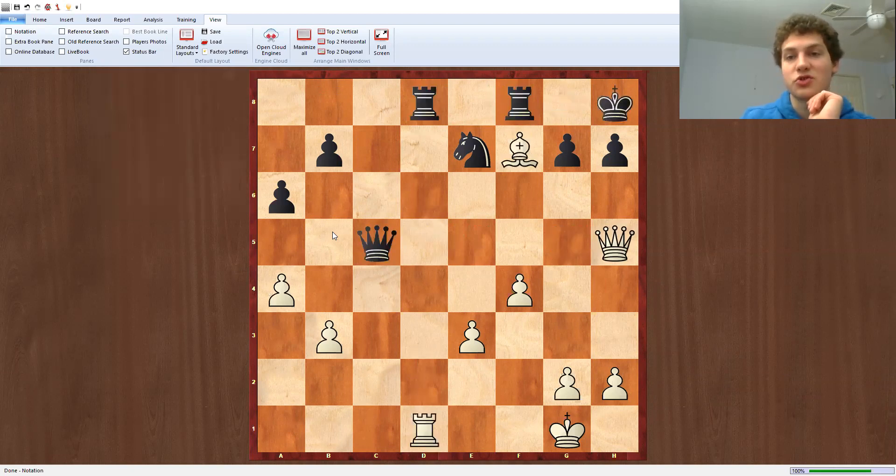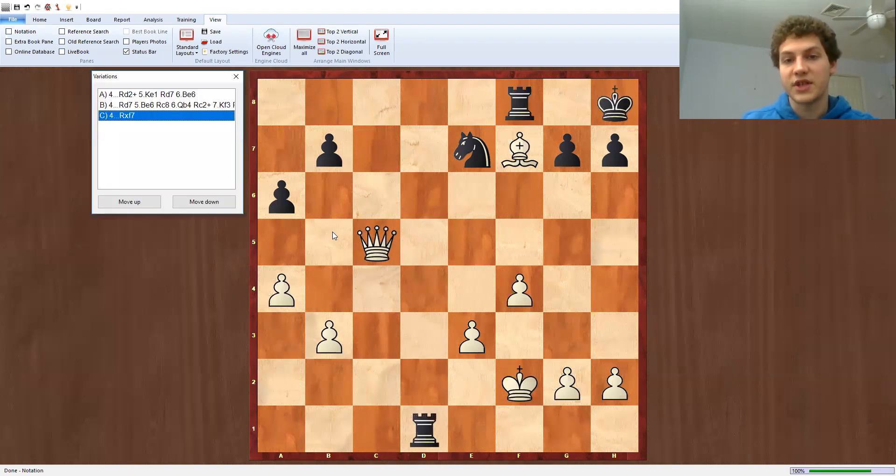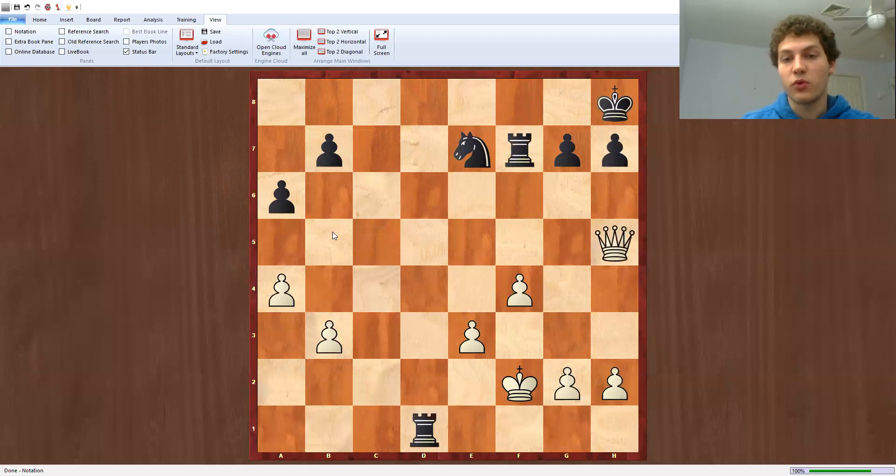However, black has this tricky move: king h8. And this is why calculation is so important. We take on c5, rook takes d1, and king f2. It's very important to see that on the move rook takes f7 in this position, white wins with the move queen h5, and now both rooks are attacked. Without this move black would actually have two rooks and a knight. But on queen h5, he has no way of defending the two rooks. He gives a check to king e1, but the two rooks are still attacked and they cannot protect each other.